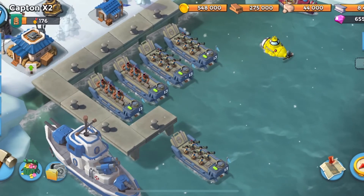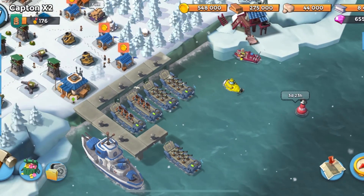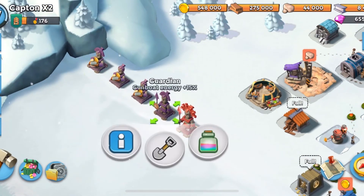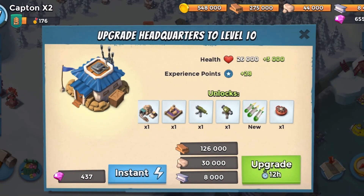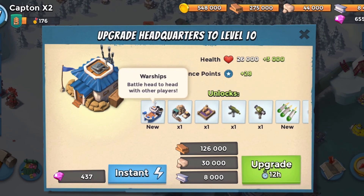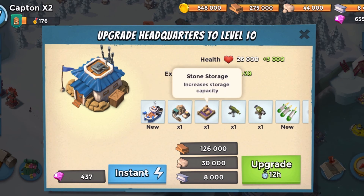For my attacking, I use two boats of heavies and three boats of Zookas, as well as Dr. Kaven for my offensive strategy. These are also my statues if you're wondering — a lot of resource reward statues and a couple others. And so yeah, that's about it for Headquarters level 9. At this point we will be unlocking Barrage, which is another really good gunboat energy option, as well as Warships, which are very, very important. And then some Iron Mines and Stone Storage. Thanks for watching and hope you have a good day.